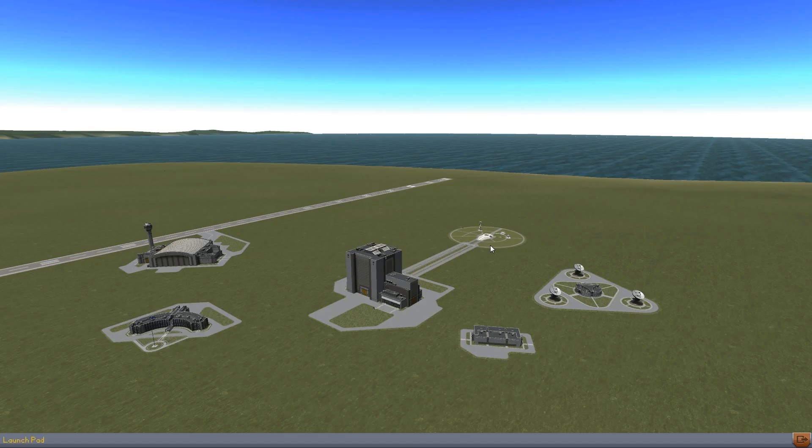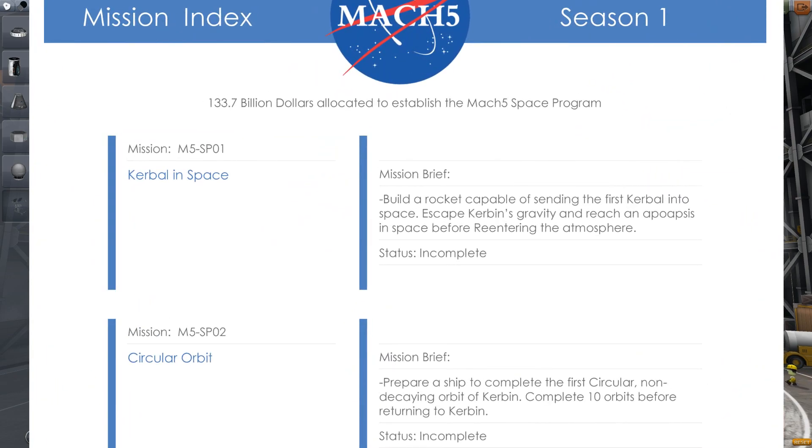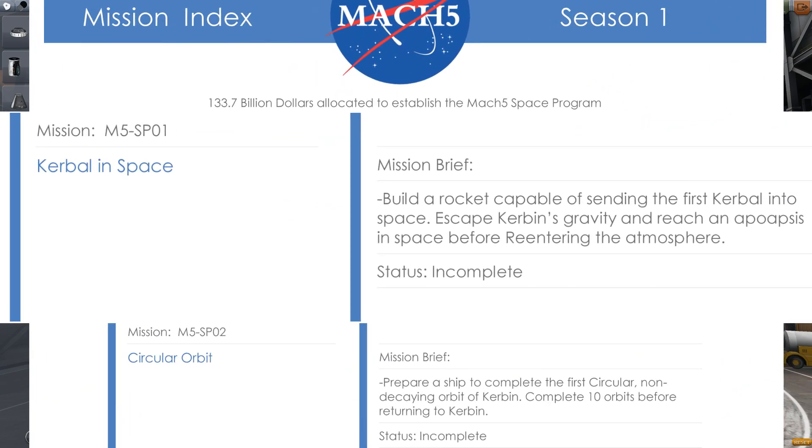This is it. Welcome to our home base. This is where we're going to be commissioning our first rocket. I must refer to the mission index to see what the first mission we will be undertaking is. Let's go to the mission brief. The mission: M5 SP-01. Kerbal in space. Mission brief: Build a rocket capable of sending the first Kerbal into space. Escape Kerbin's gravity and reach apoapsis in space before re-entering the atmosphere. That's easy enough.